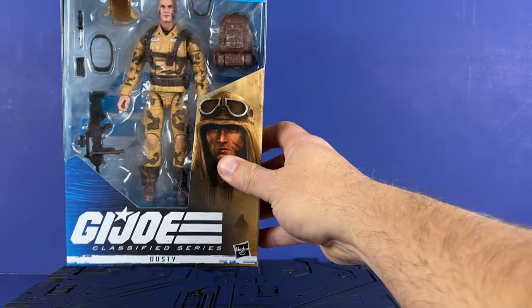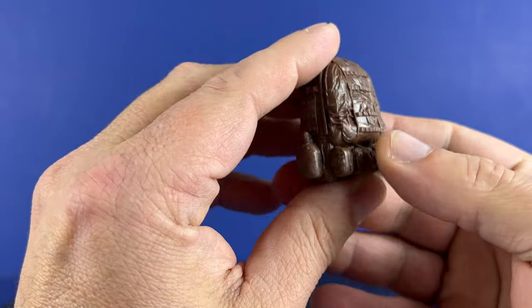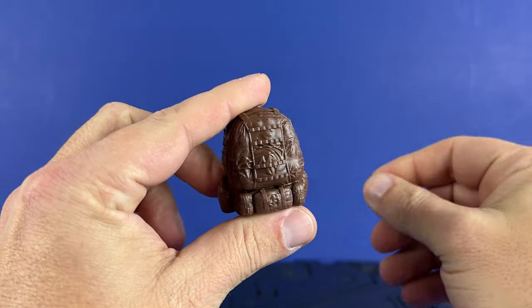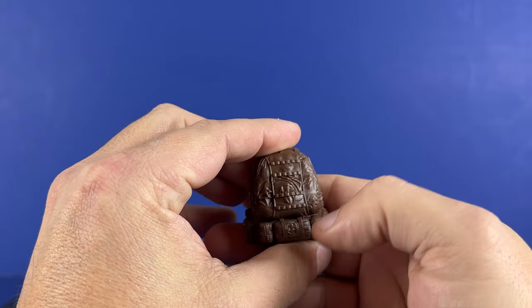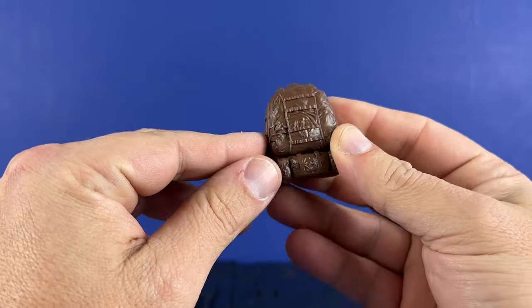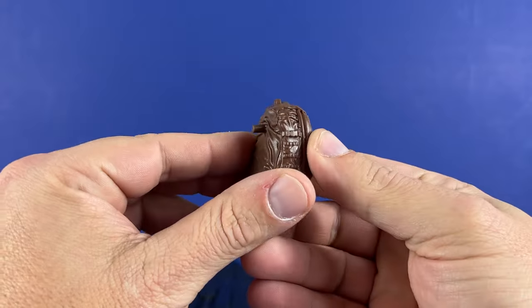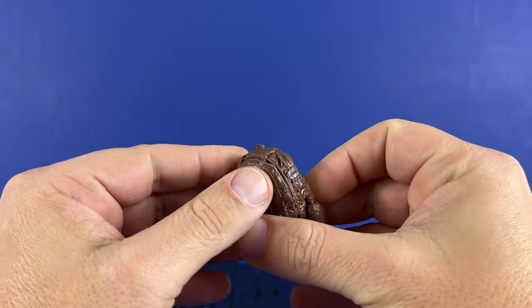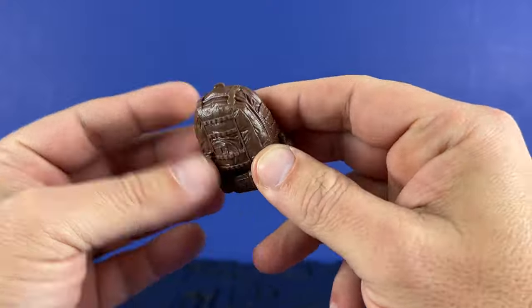Let's get him out of the box and take a look at everything he comes with. Dusty comes with quite a few accessories. I really like what they're doing with Joes and including pretty realistic looking weapons and accessories — definitely give credit where credit's due. Let's start with the backpack. All brown, not a bit of paint. It's unfortunate that we're not including just a little bit more paint, maybe some light tans and dust. You can see it's got two canteens, some bags, maybe a medical pouch or something. It's got the detail, got the Molle gear and some nice texture — it's just all one color. I wish they would just do a little bit more with that.